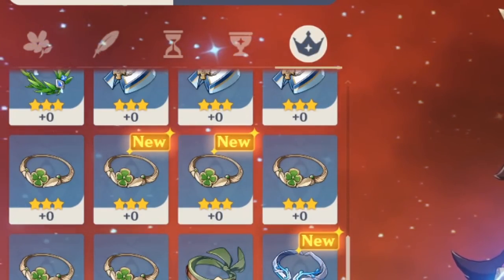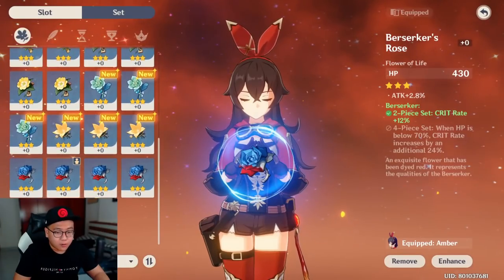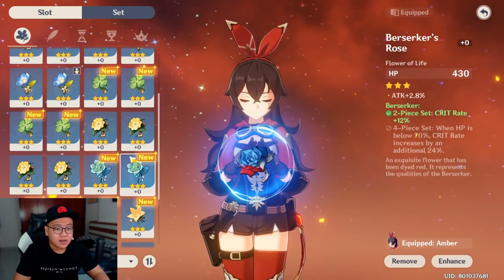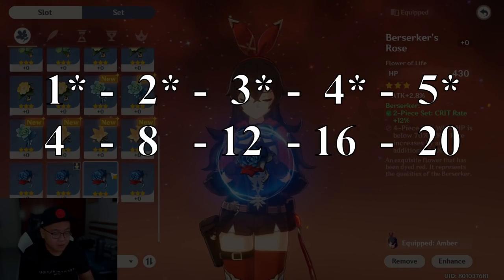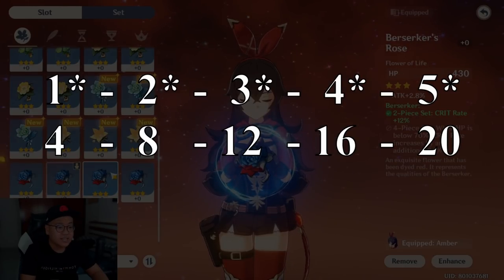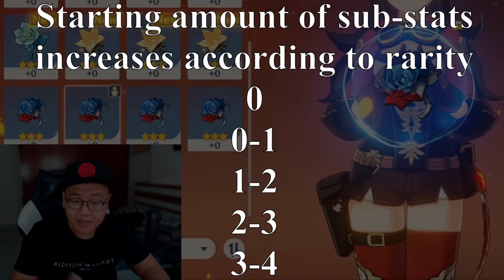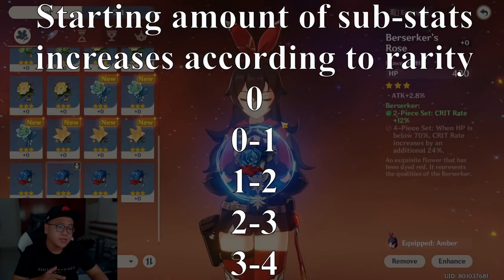The headpiece — hat, circlet, or mask — goes from one star to five star. The most common one you'll see early in the game will be the blue three-star artifact. Rarity determines the maximum upgrade level: you go from plus four, eight, twelve, sixteen, and twenty. The one-star artifact gets zero substats, green gets zero to one, blue gets one to two, purple gets two to three, and the legendary yellow-orange gets three to four substats.